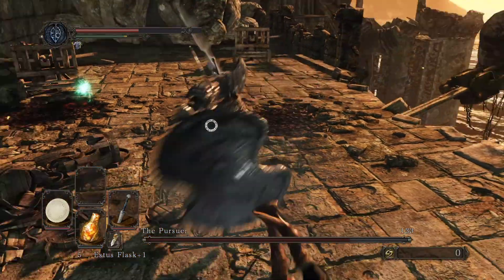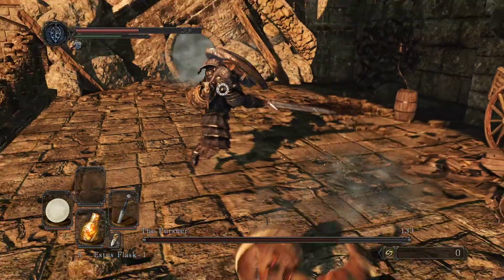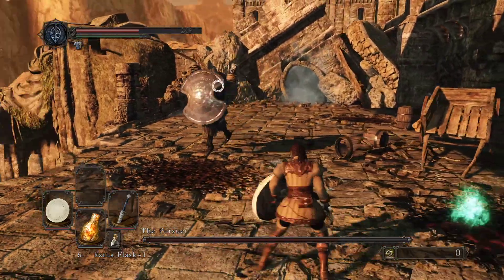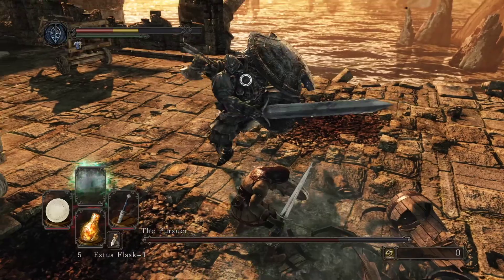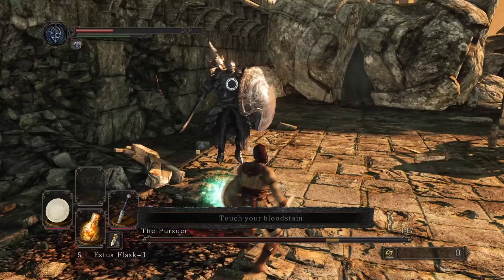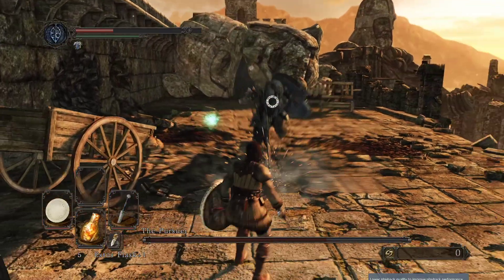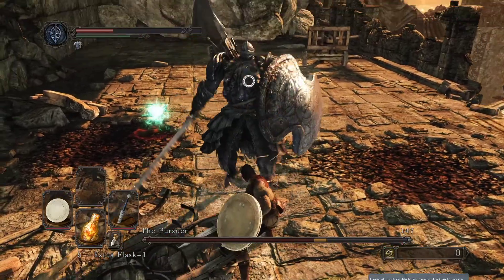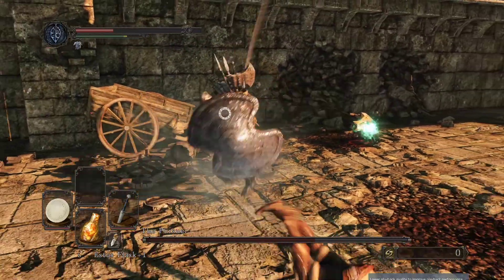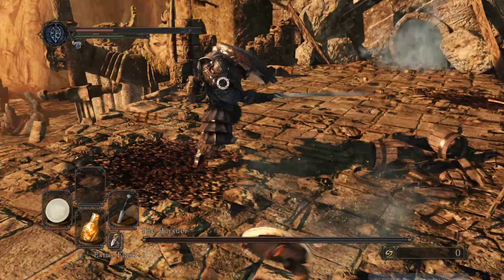This guy hits like a truck, so be careful. There's a way where you can parry him and then hit him with the ballista, but I skip that because I'm not good enough at parrying. So I just roll to the side to avoid the attack, and then hit — roll to the right.